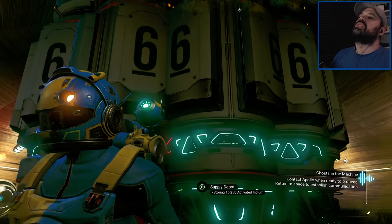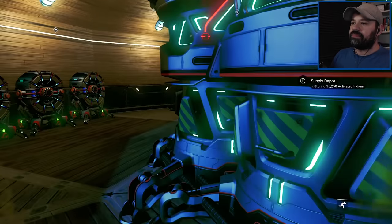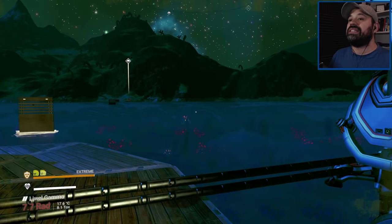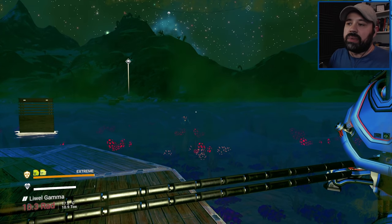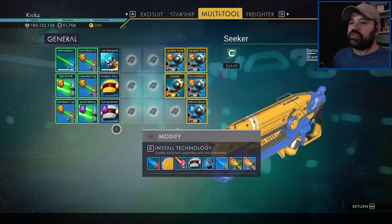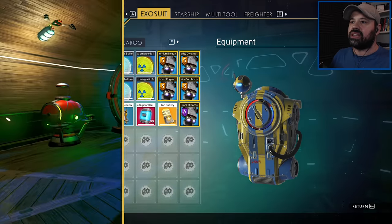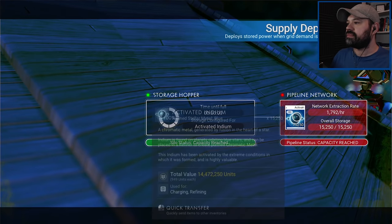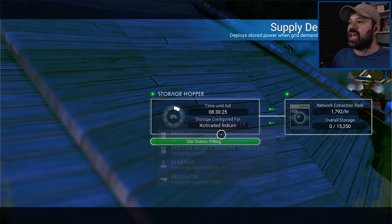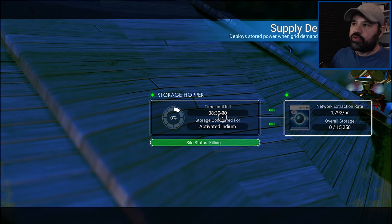We have 14 supply depots down here perfectly in a circle so they don't clip through the roof. It is a horrible base, I know - it's an absolute awful base - but for a little test activated indium mine this is perfect. Let's take all the indium out. I should have the room in my exosuit between the cargo slots, so let's put it all into high capacity storage. This will take only eight and a half hours to fill up again.